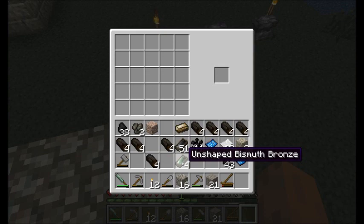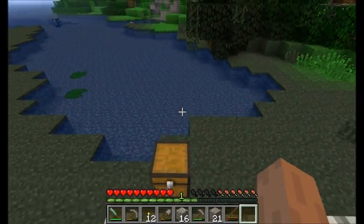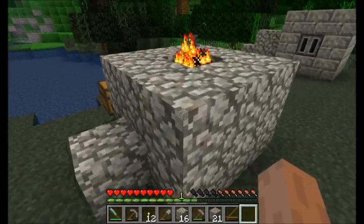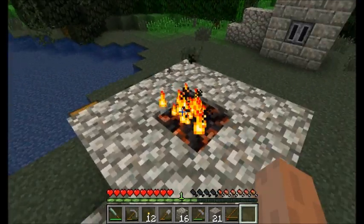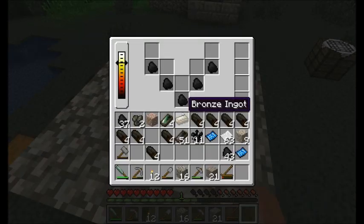Metal alloys are some of the best and most sought-after metals in TerraFirmaCraft, according to the wiki. They're the most useful in different instances — they're going to have different strengths, durabilities, the ability to break more stuff, and probably do more damage when used as swords. So alloys are much better than vanilla metals. Now that we've seen how to get some alloys, let's go ahead and use one.